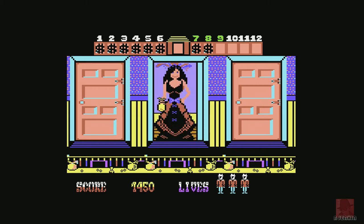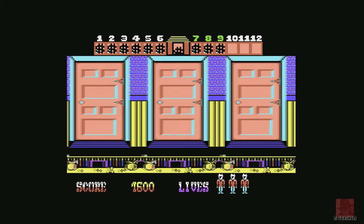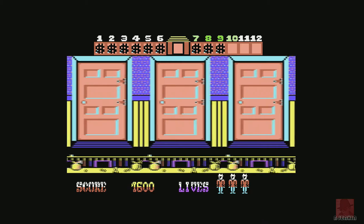We need one deposit from number 9. There we go — thanks for depositing money in the bank. Doors 10, 11, 12.